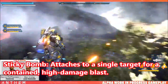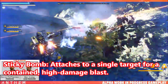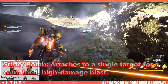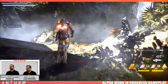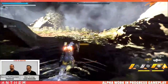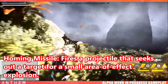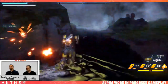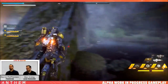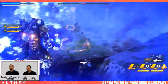Finally it has a Sticky Bomb which attaches to a single target for a contained, high damage blast. Next we have the Assault Launcher Gear, where a number of modules can be loaded for an extra burst of power and flexibility in combat. The Ranger can use Homing Missiles, which fire a projectile that seeks out a target for a small area of effect explosion — a small radius in line with its single target focus.